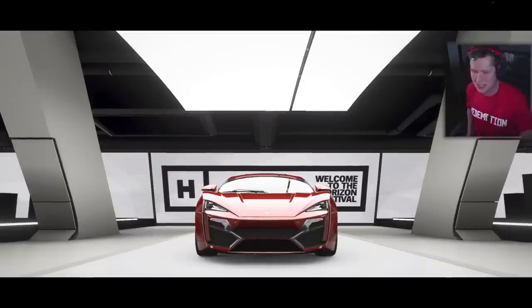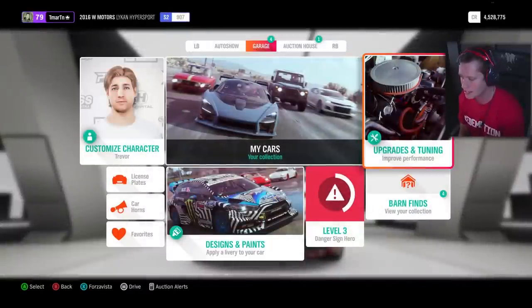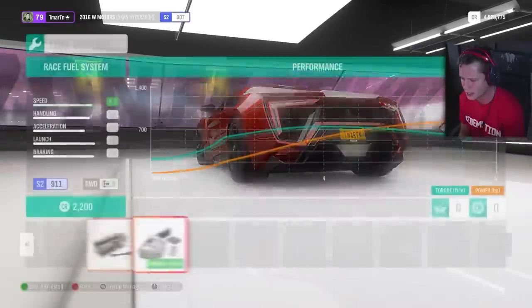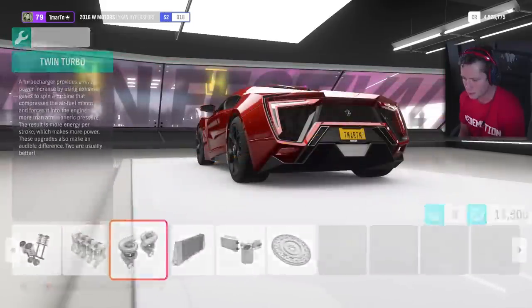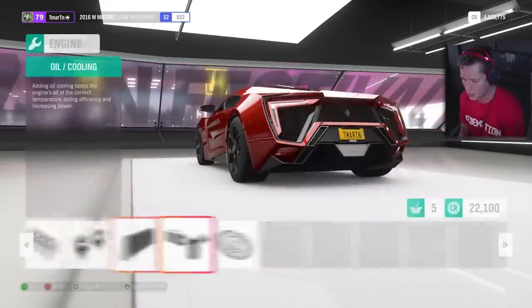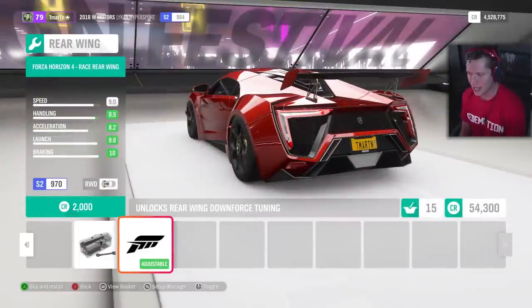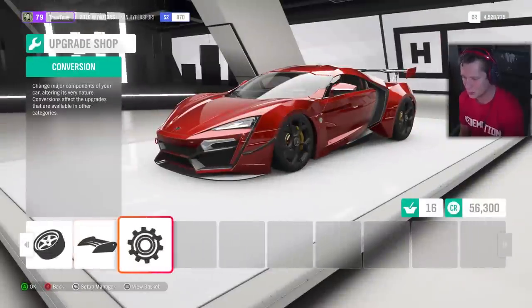We're going to see what this thing's all about today. We've got a twin-turbo flat-six engine in here. It does around 250 miles an hour, 0 to 60 in 2.8 seconds, but we're going to try to upgrade that as far as we possibly can. I don't really want the wing on there — it kind of ruins the look a little bit — but it does add a decent amount of performance, so I'm going to put it on.